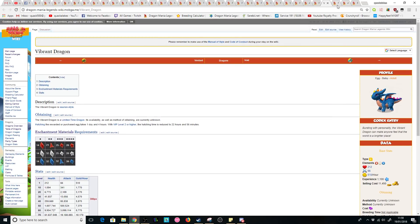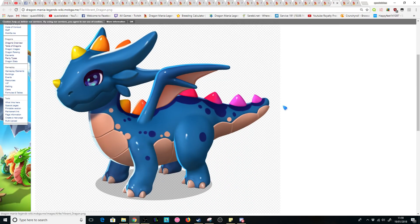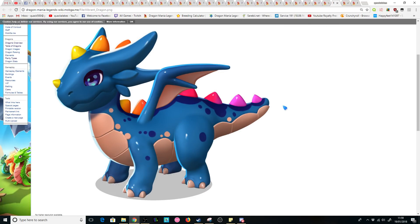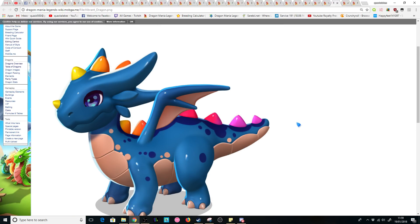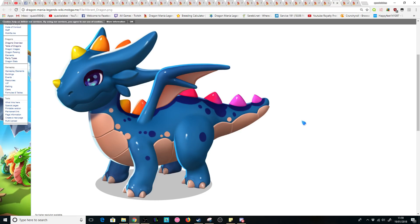The next dragon we have is the Vibrant Dragon, which is a fire, light, and water dragon as far as we know, since it's never come out in-game yet. Overall, I love the design of this dragon — I do like the blue they've used with it as well. It just looks like a big toy, which is the thing I like about it the most.